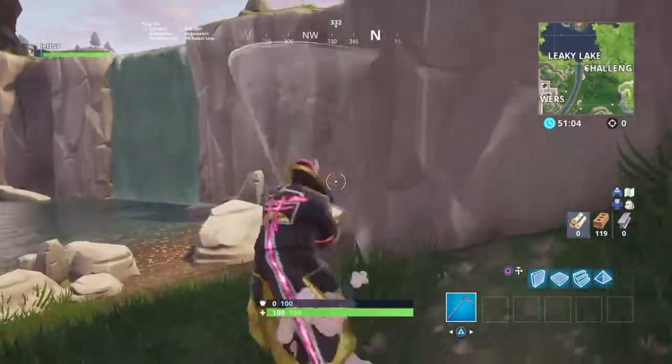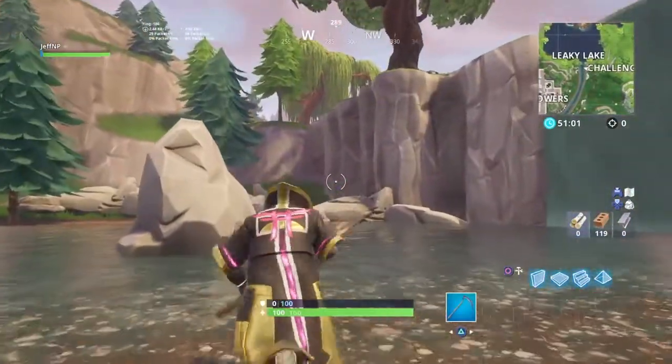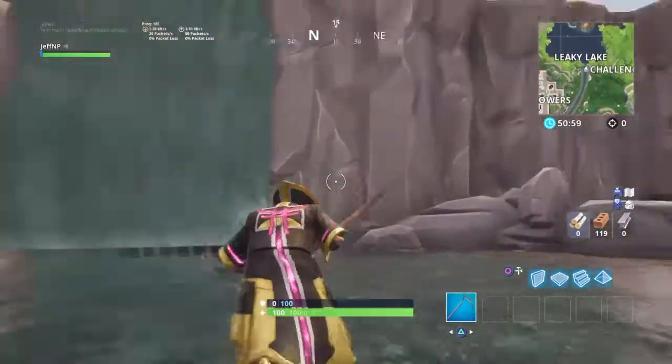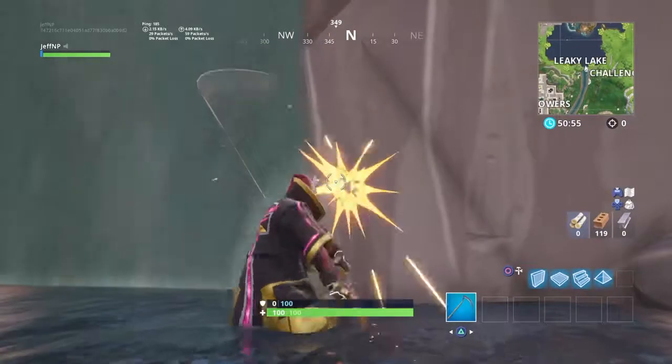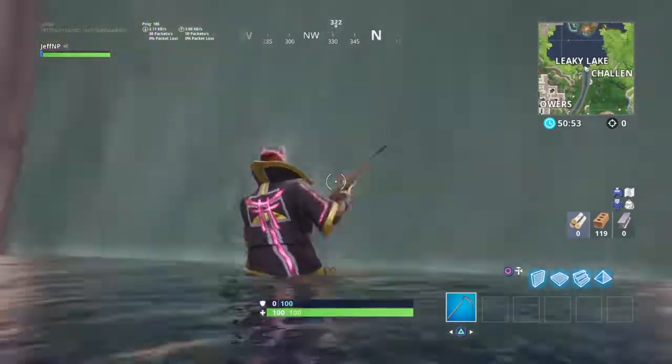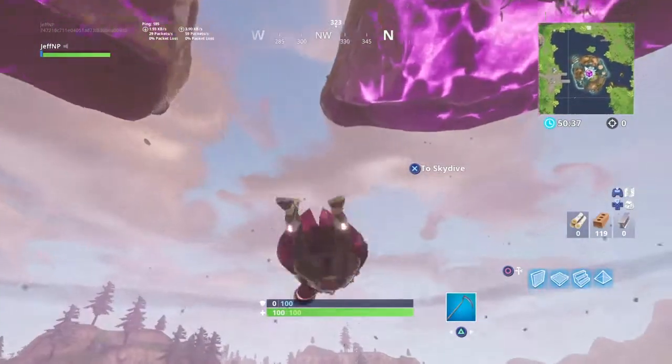Number 2 are the rocks down here, because technically they're not rocks, but it is a rock, okay — what's the difference? It's massive, like a big wall with a waterfall.